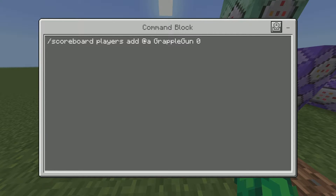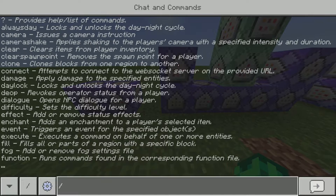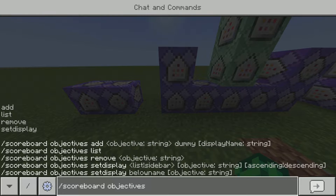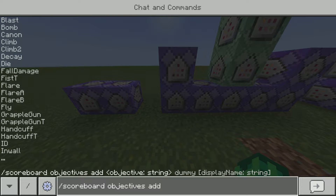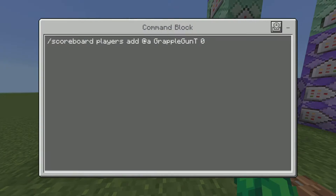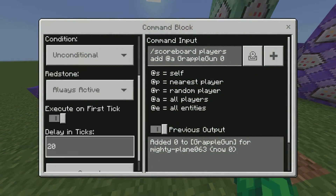Let me show you this before I continue. You'll see scoreboards like this — for example, 'grapple gun.' Go to chat and type slash scoreboard objectives add, and then add that corresponding scoreboard name. As soon as you see a scoreboard name, just add it in your chat. Both of these are repeat, always active, 20 ticks, just so it doesn't lag.